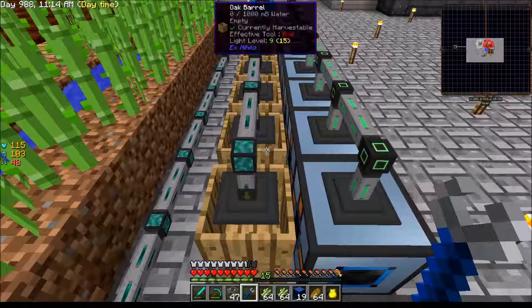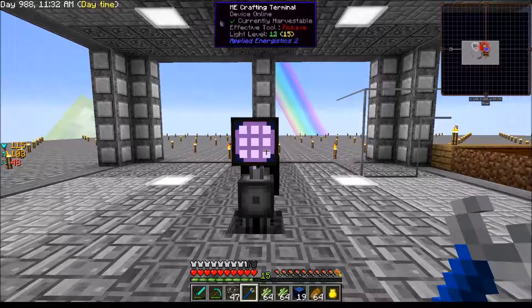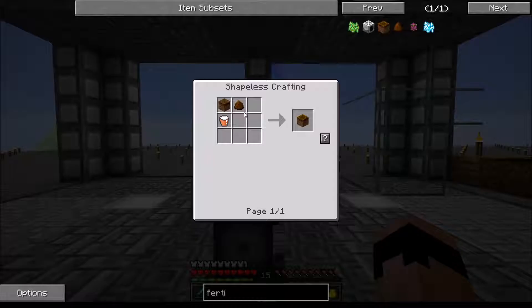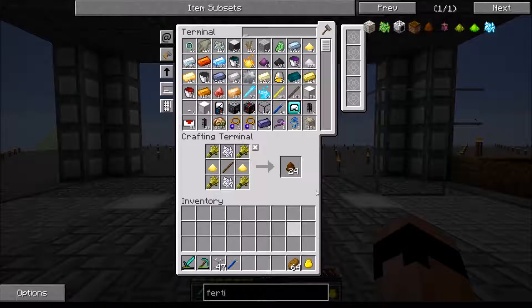All right, I got them all. I had the sugar cane going — I was harvesting that too. We've got some dirt from this little setup right here: I'd throw a bunch of rotted flesh in here, and after it was ready the autonomous activators would pop it out and throw it in the chest. The reason we were making so much dirt — let me throw all this in here — we want to make fertile soil.